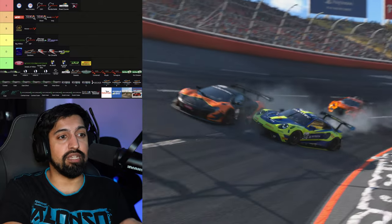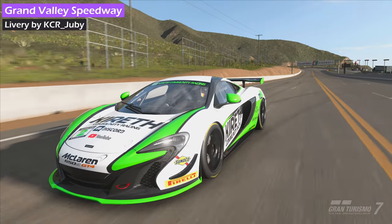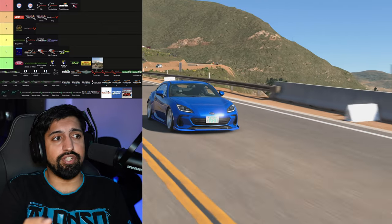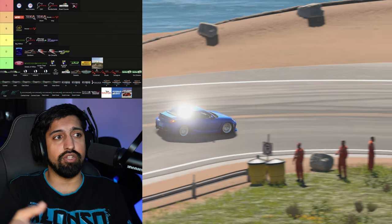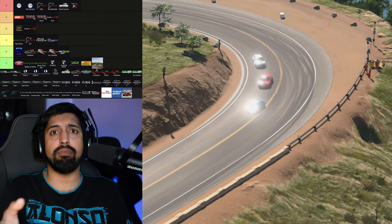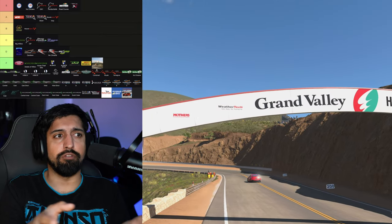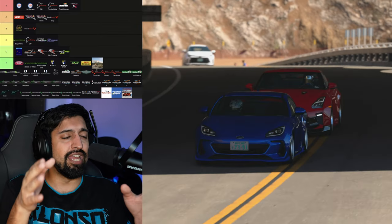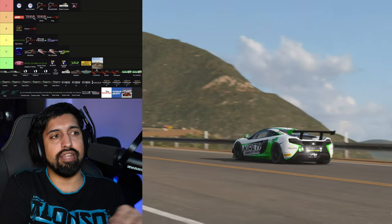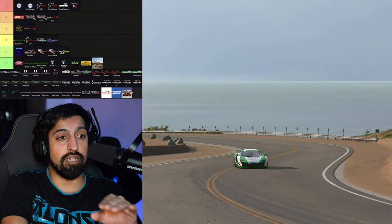Grand Valley Speedway, you can get in the bin. Same reasons as Alsace — I don't like it as a circuit. I don't know where the apexes are, there's no runoff, it's not really a circuit, it's just a collection of roads. It looks amazing, don't get me wrong — incredible on the Pacific coastline — but it should be a free-roam circuit. You should be able to pull up with your mates, look at the view, and go for a drive. It's not a circuit.